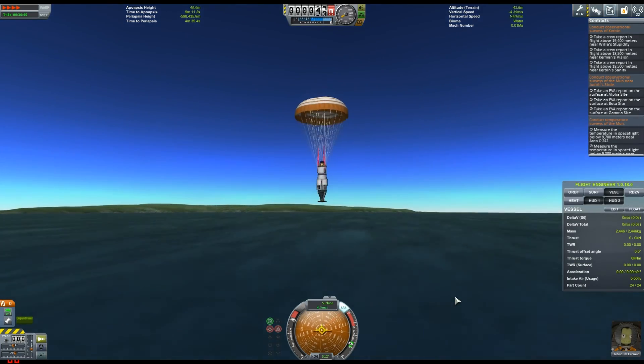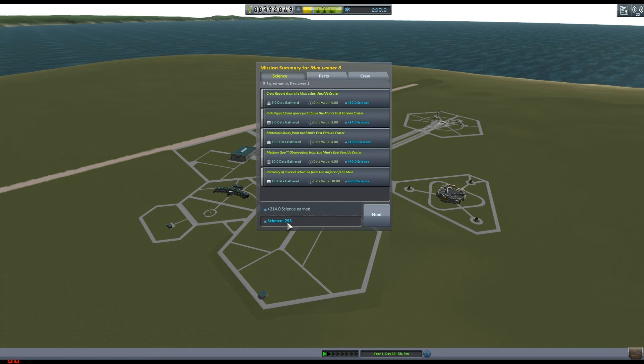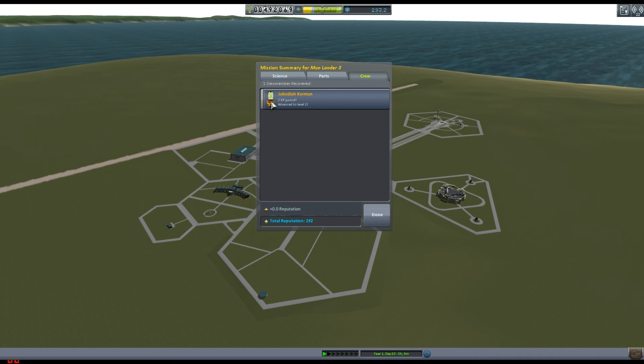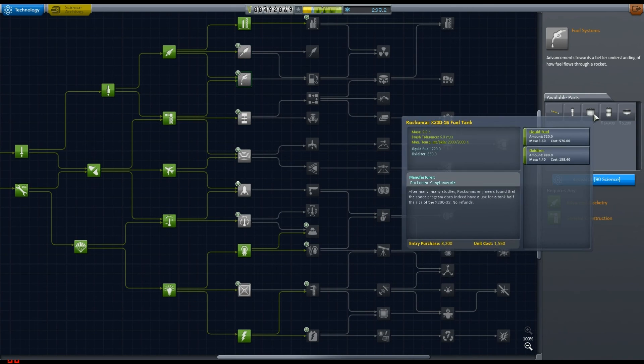So we just descend gradually, take a little look around the cockpit, and we've landed without blowing up any more of our rocket — which was quite frankly a bit of a disaster on my part. But we've now got 293 science and 492,069 Kerbin credits, so we can go and unlock some stuff.